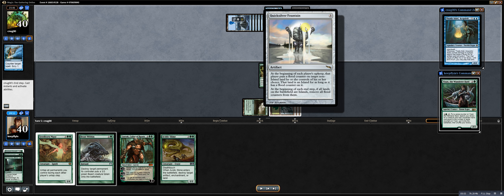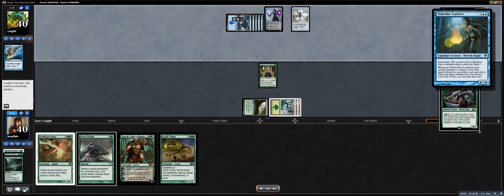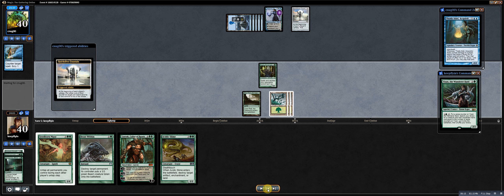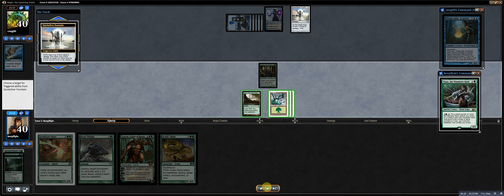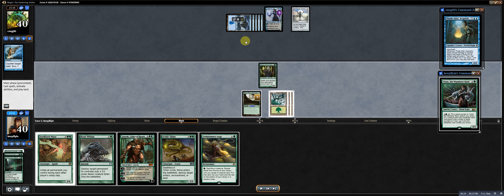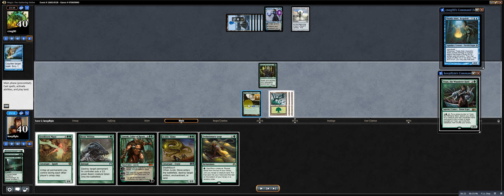Quicksilver Fountain reads: beginning of each player's upkeep, that player puts a Flood Counter on target non-island land they control if they choose. That land becomes an island for as long as it has a Flood Counter. Beginning of each end step, if all lands on the battlefield are islands, remove all Flood Counters from them. I assume it's to give Island Walk without Thada Adele. I'm just going to choose my non-basic — I'm more worried about choosing a basic and running out of green mana since he can flood my Oran Reef.